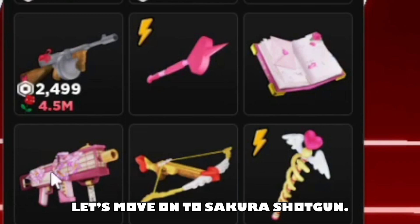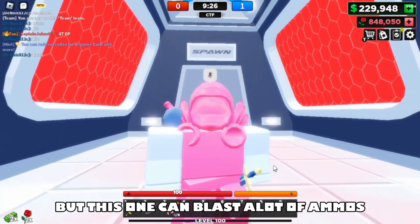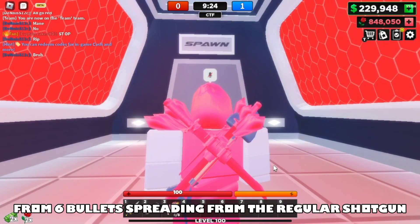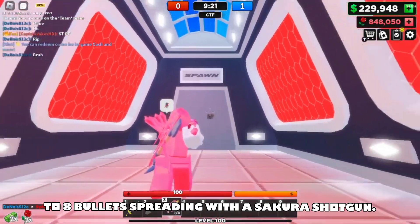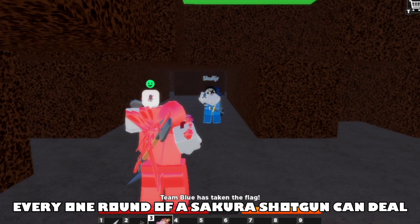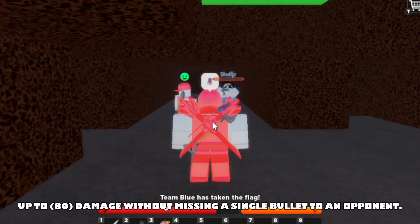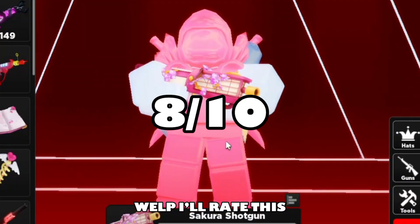Let's move on to the Sakura Shotgun. This gun has the same abilities as the normal shotgun, but this one can blast a lot of ammo — from 6 bullets spreading in a regular shotgun to 8 bullets spreading with the Sakura Shotgun. Every round of a Sakura Shotgun can deal up to 800 damage without missing a single bullet on an opponent. I'll rate this 8 out of 10.